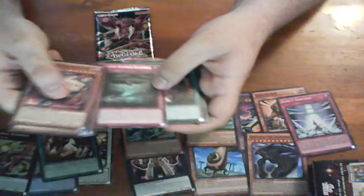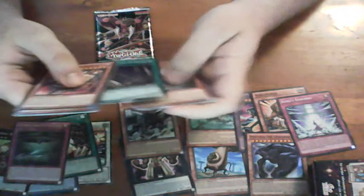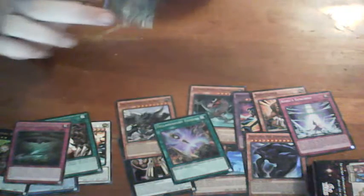We've got a Subterror trap card - nice - and a Tellarknight Genesis, interesting. And that's the last pack.